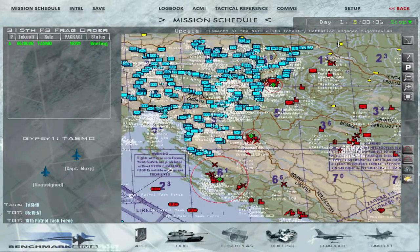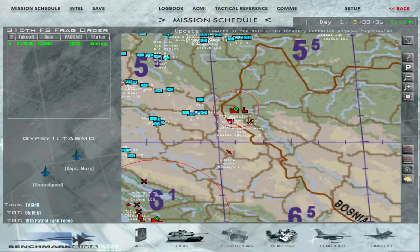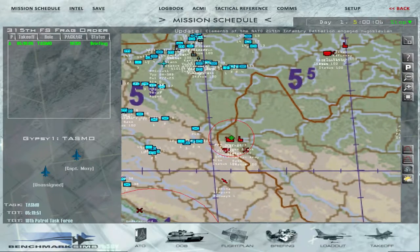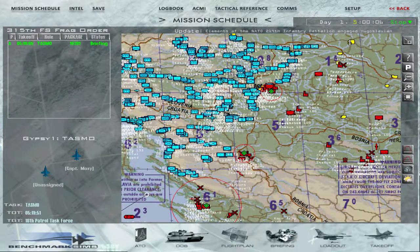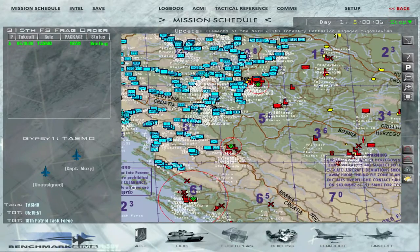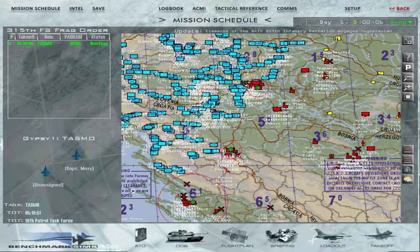Some of the objectives we have to take are very near, right here on the Bosnian border. Some of the main cities — I have them marked. Zagreb, the capital of Croatia, is one of the main objectives that we have to take.